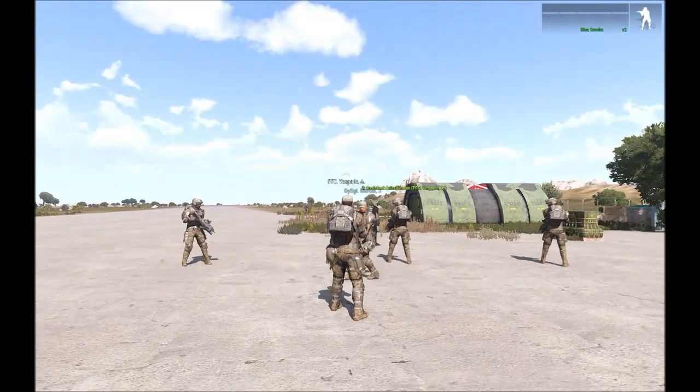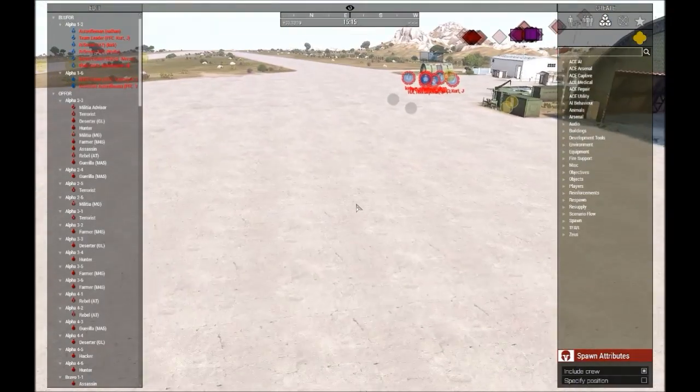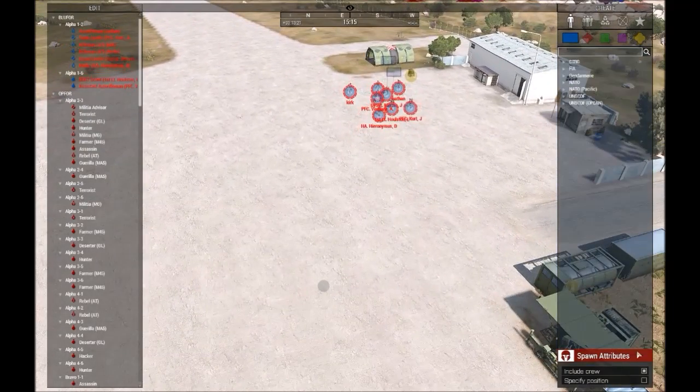Houston, can you spawn in a Falcon and a Pelican somewhere around the airfield so we can train with that later on, right after this? All right. Face northbound. We're going to move in a line formation.